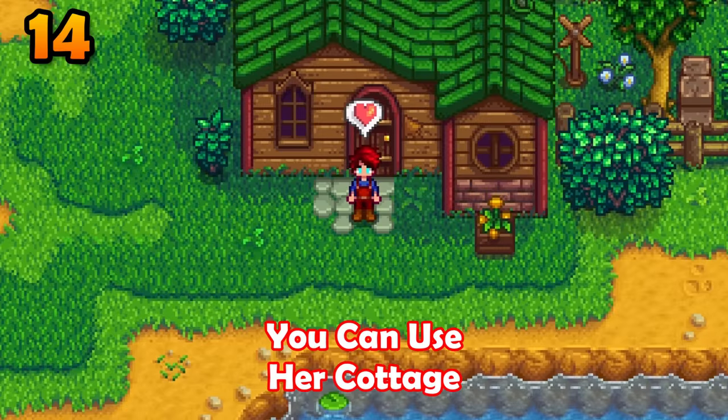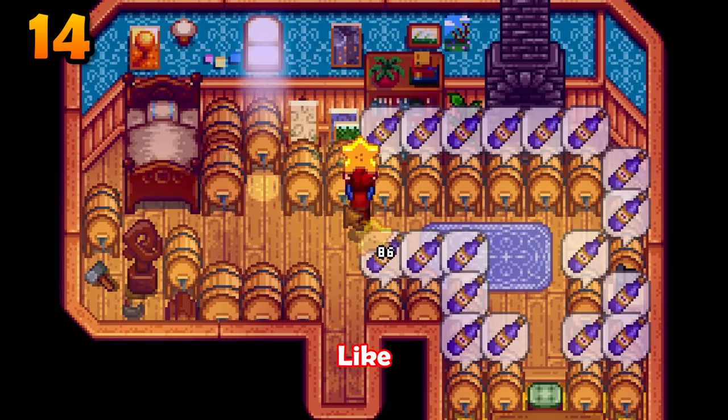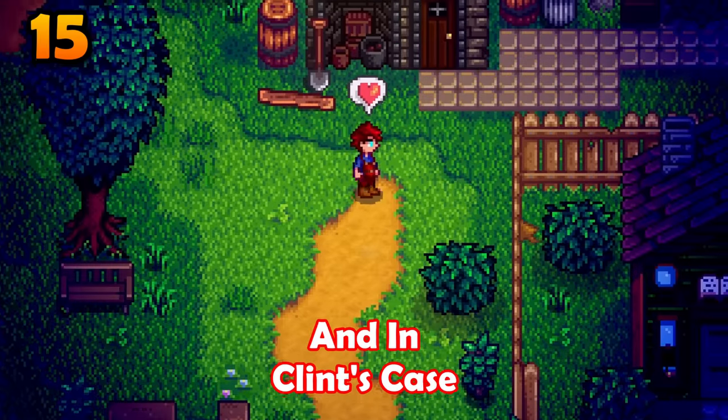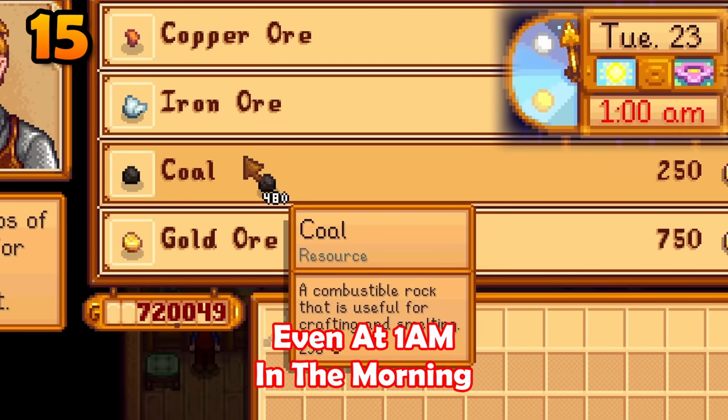Once you have married Leah, you can use her cottage to store things like kegs. The key to the town will allow you to buy things from shopkeepers at 6am, and in Clint's case even at 1am in the morning.